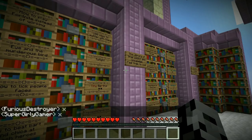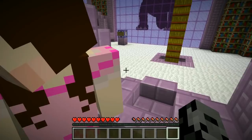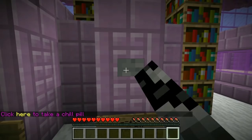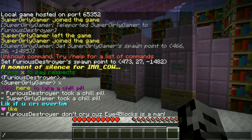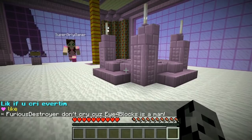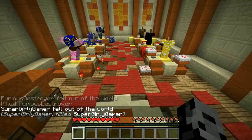We're gonna leave this place — we will never understand it anyway. How do we leave? We're stuck in here! It says 'click here to take a chill pill.' Fear is destroyer and don't cry because Alpha Blocks is a man. I'm gonna slash kill myself so I can get out of here. We have to go back into the basement and go down the stairs to see the classes.